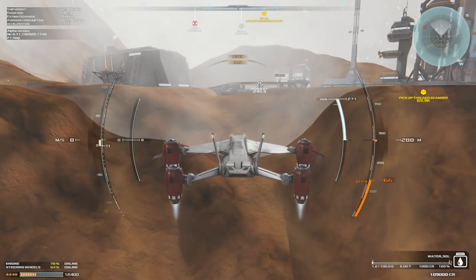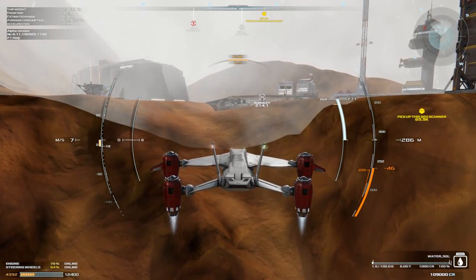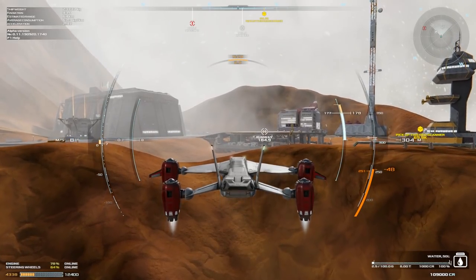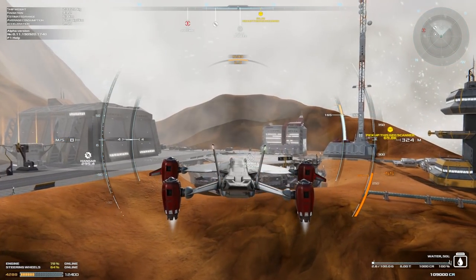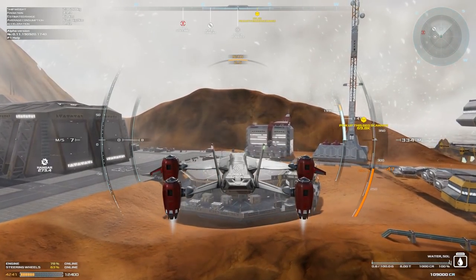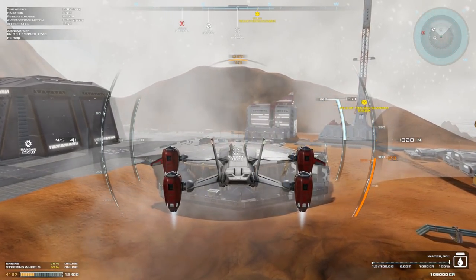That's simply because I tried to decelerate by pointing the ship upwards, giving some reverse thrust to slow the forward momentum down. I need to be careful, simply because of the weight of the vehicle — any rapid movements are a bit of a problem.